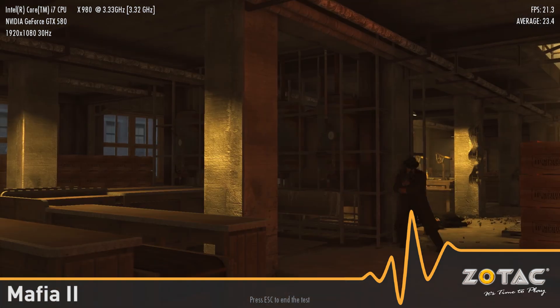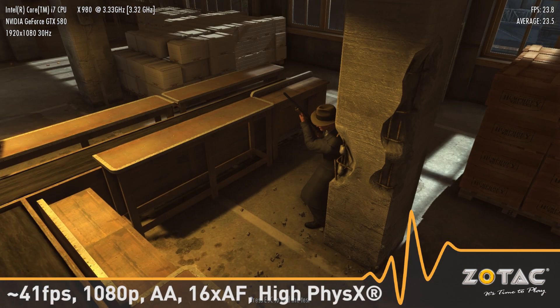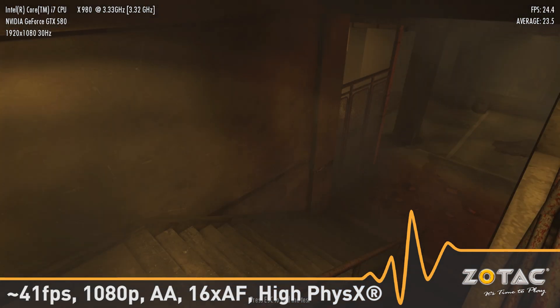Mafia 2 is a good demonstration of Nvidia physics technology. The GTX 580 gets around 41 frames per second in the built-in worst-case scenario benchmark at 1080p with AA enabled, 16x AF, and a high physics setting.